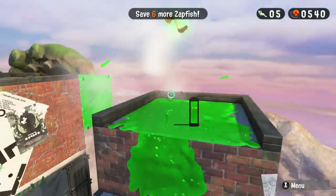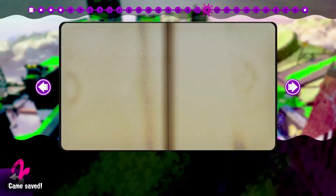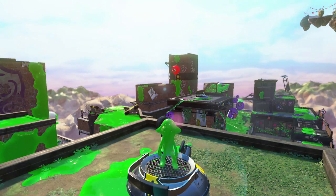If you're having trouble with the scroll, just find level 7 and jump there. And that's what the sticker looks like. Next, we start the stages.